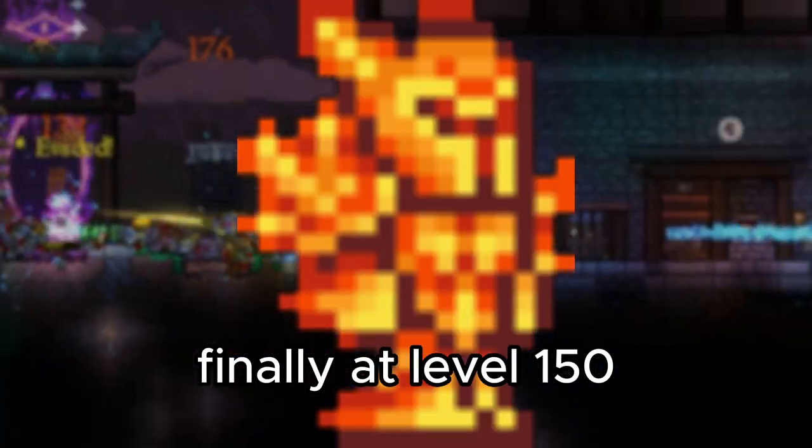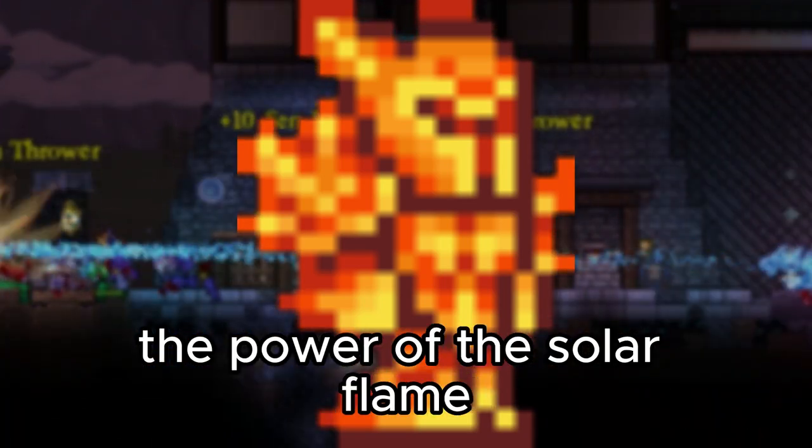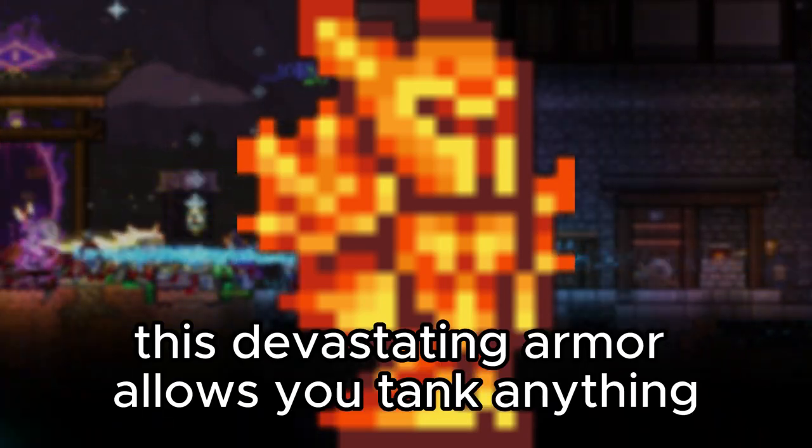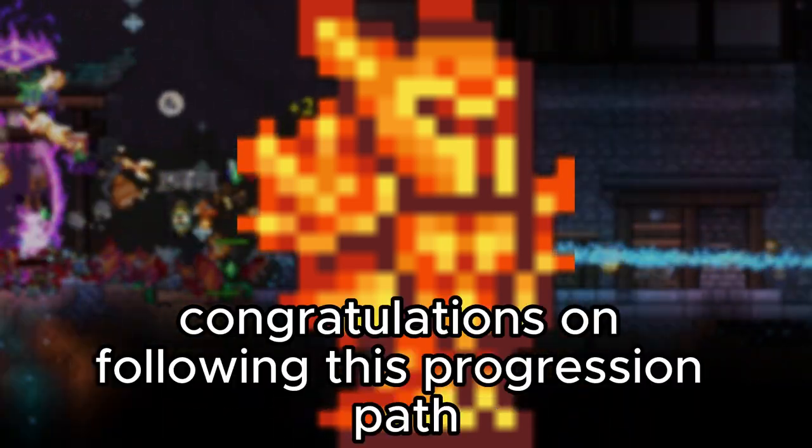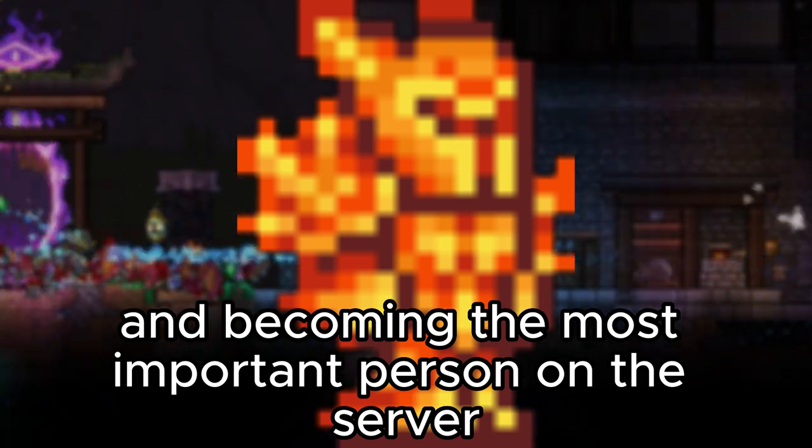Finally, at level 150, the time has come to unleash the power of the Solar Flame armor. This devastating armor allows you to tank anything. Congratulations on following this progression path and becoming the most important person on the server.